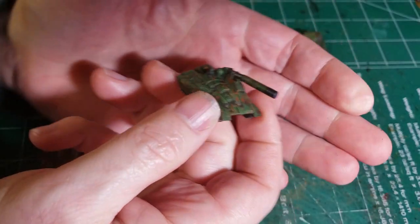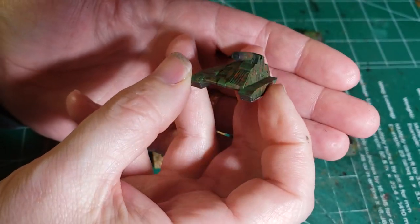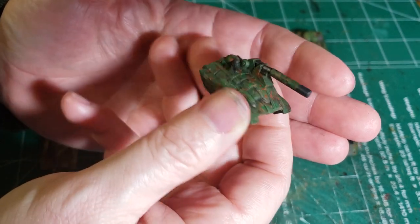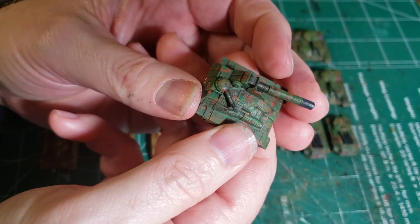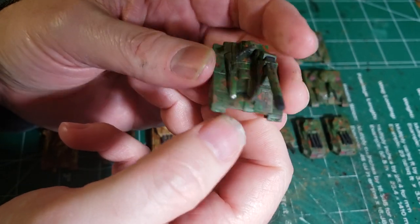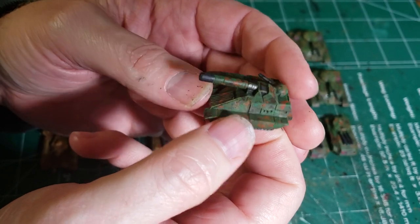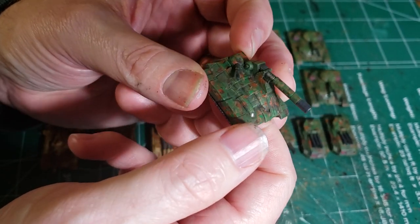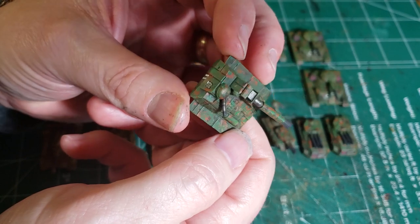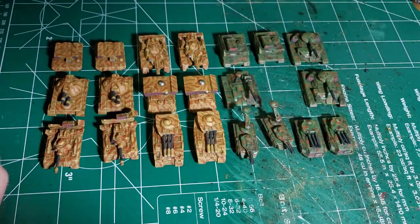And then we got the Marksman Artillery — more fire support stuff. A little carriage with a large laser on board. Once again, just your typical Woodland Camo, not Desert Camo. I based this on the German camouflage scheme — if you look at any of their stuff, that's kind of what it is.